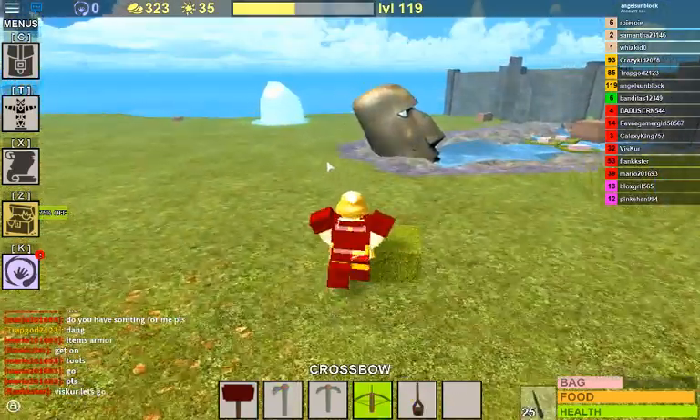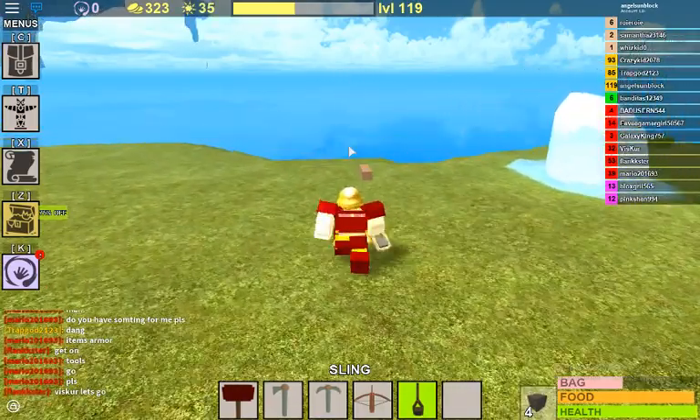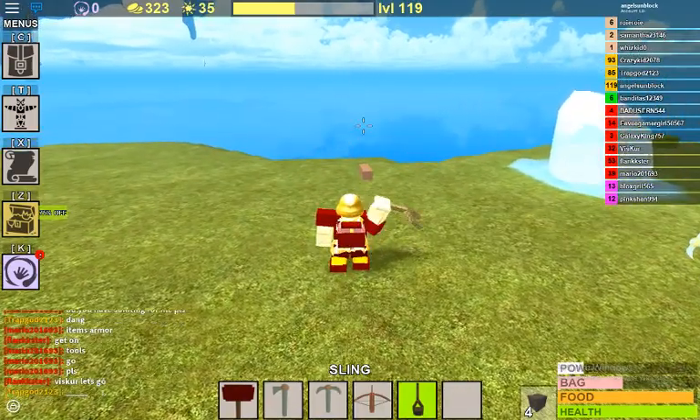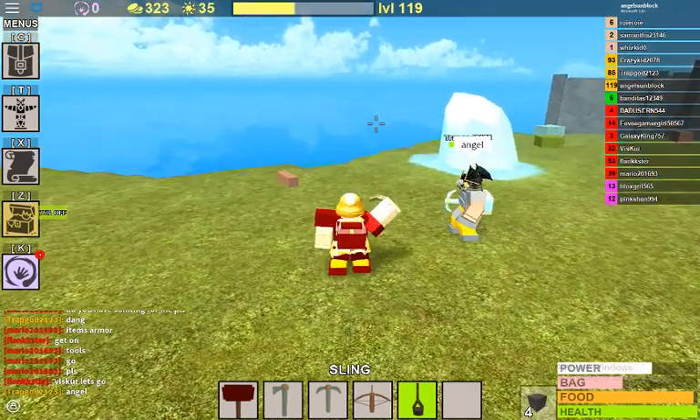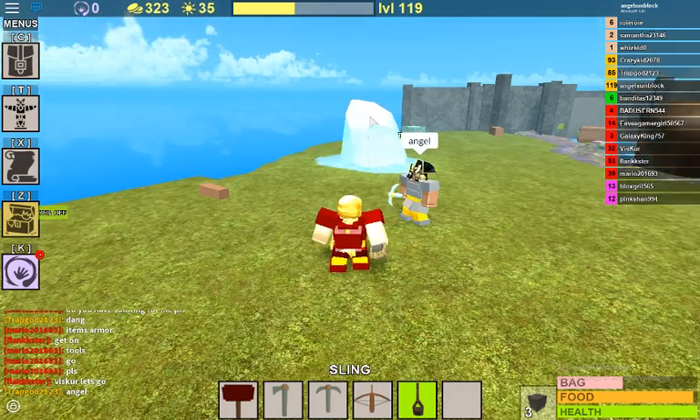To use a sling or bow, I'll use a sling for the safety of materials. You take it out and you hold down, and you'll end up charging it — as you can see above the bag. Pick your target and fire; just let go.